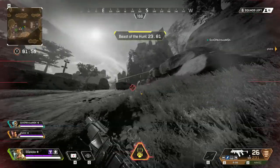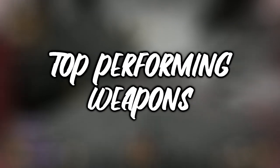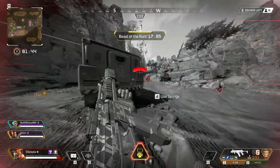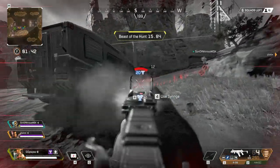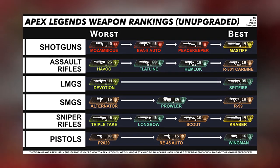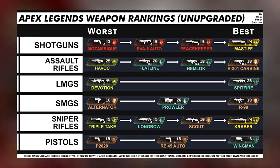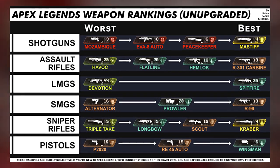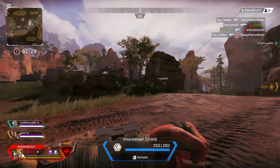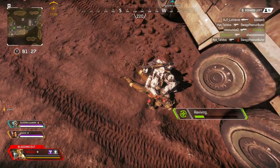The top performing weapons right now, not in a particular order, are the Wingman, Peacekeeper, the Carbine, the R99 and the M600 Spitfire. There's a chart which I'll put on the screen that tells you which one is used the most and the most popular without any upgrades. It might be different for you — you might like the Triple Take, for example, but it's the worst one on this chart. Whatever tickles your pickle.